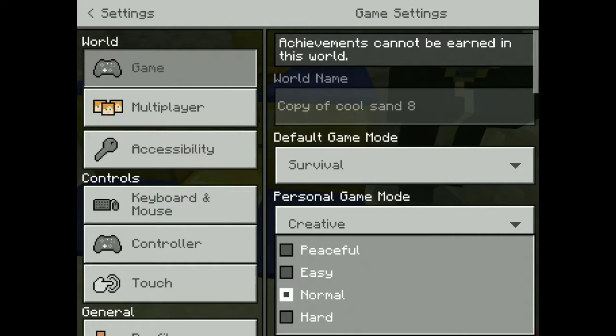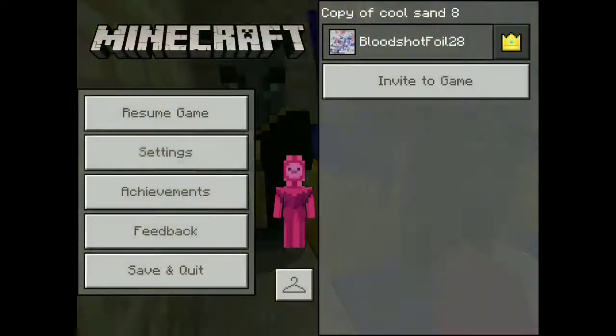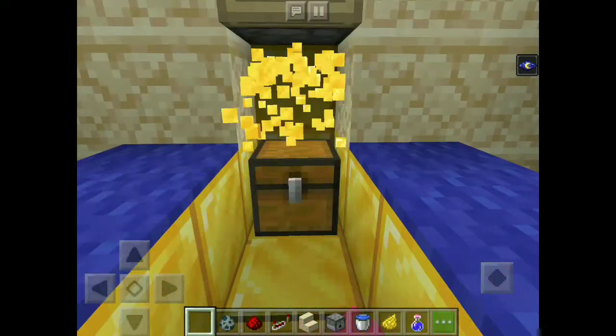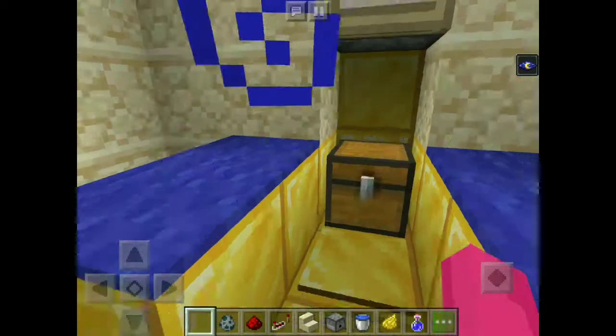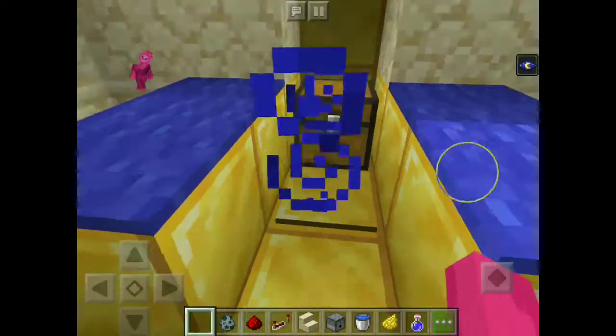And then when you defeat those, that would basically be the last challenge. I would put it to peaceful. Oh, apparently these don't go away in peaceful. Anyway, when that's done, then you'd break this — and you'd find the treasure. This is just placeholder treasure. You'd definitely not find one, two, three stacks of gold blocks — this is just a placeholder, because I can't think of anything very good to put in there. Maybe you make like a custom item or something, I'm not sure.